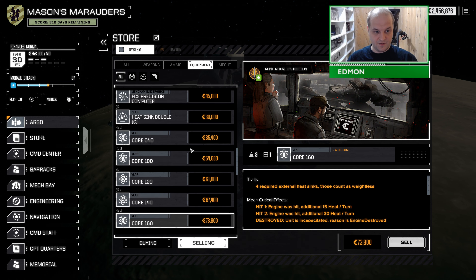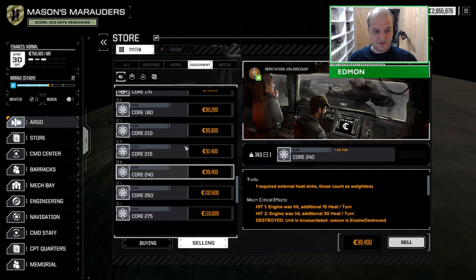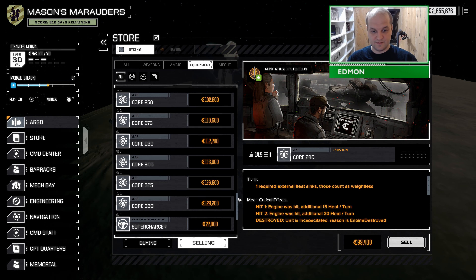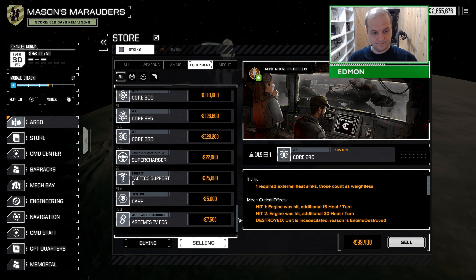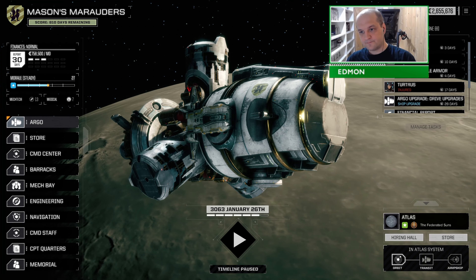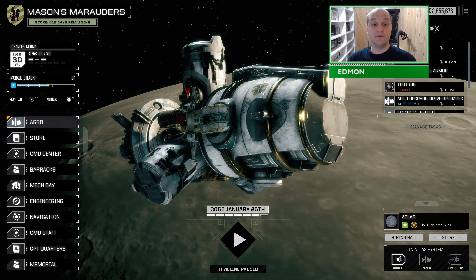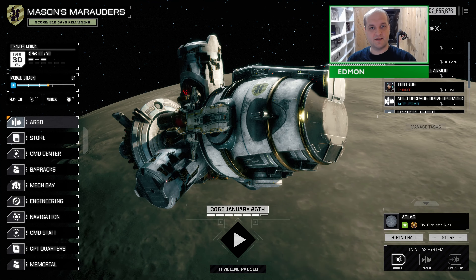I'm going to keep no more than two of each kind of core — gives me some flexibility in the mech lab. If I sacked off all these cores I'd make a small fortune too. Probably plenty more to sell but we'll leave it for now. That is it for now. We shall do these contracts just as soon as my Orion is out of traction. I hope you guys enjoyed it — see you guys next time.